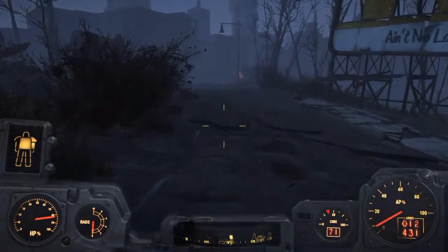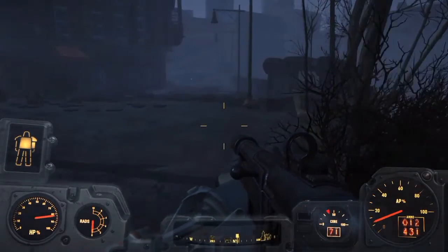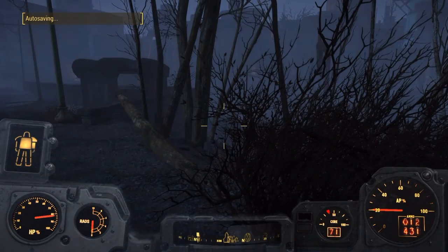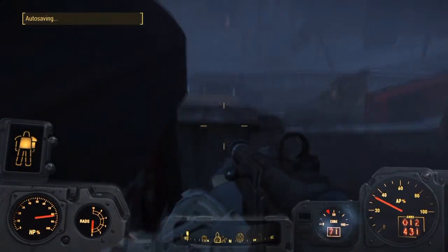Today I'm going to be showing you how to get the mascot head, which is a really cool flavor item that you can find in Fallout 4. What you're going to want to do is go to D.B. Shaw Technical School. You can see it on the map where I'm starting, but I don't have it on my map yet.